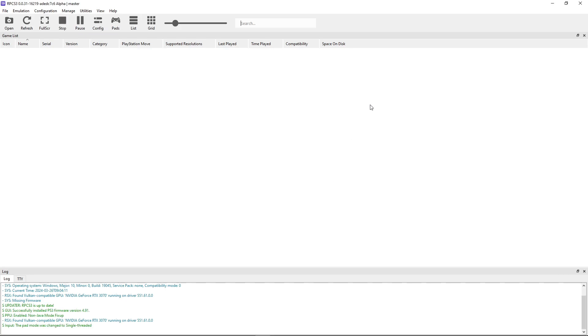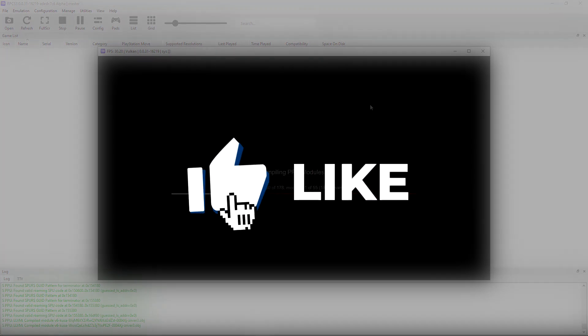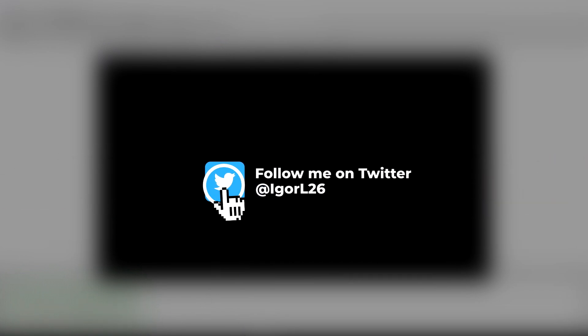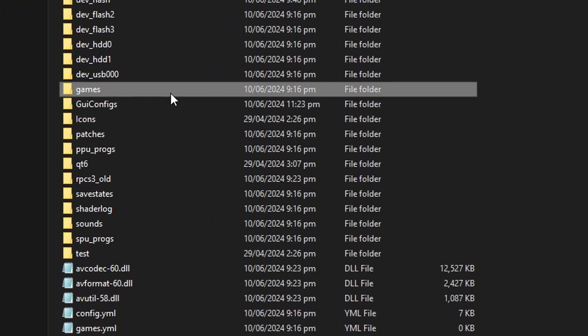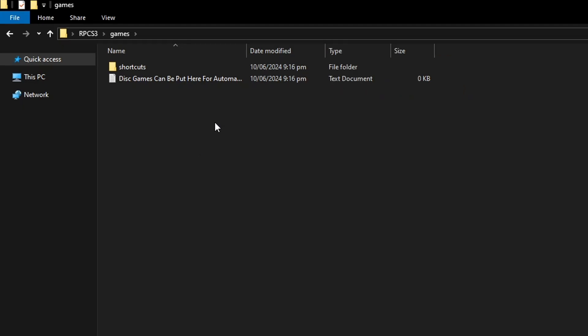Click 'do not show again', then click OK and it will install the PPU modules — this shouldn't take long. While you wait, this would be a good time to subscribe to the channel and leave a like on this video. With this part completed, go back to the emulator folder and you'll notice a folder called 'games' was already created when you installed the emulator. I can't show you on the video where to get the game because the video would get deleted by YouTube, so you can either dump your copy of the game to PC or find it online.